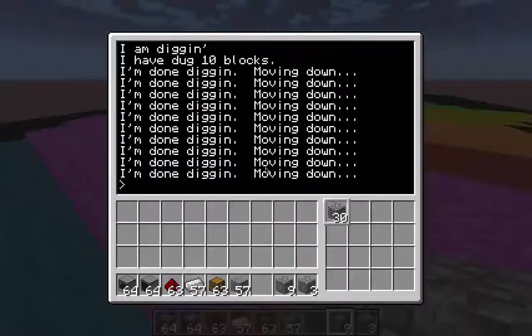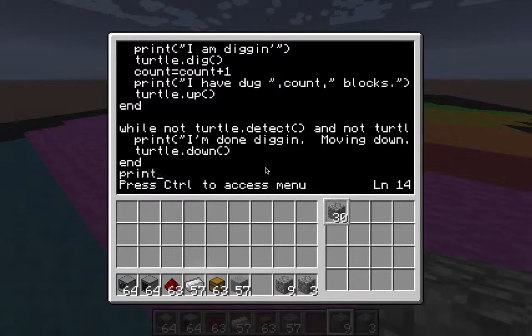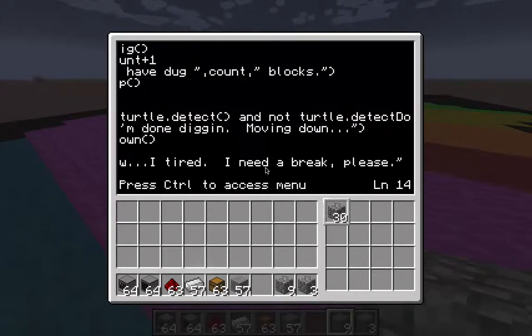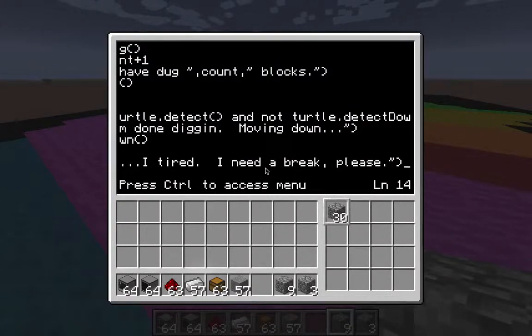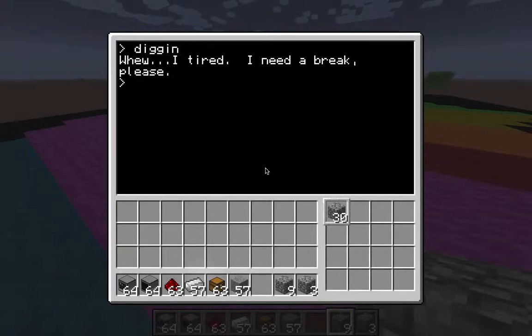One other thing we can do is once he is done with digging, come to the very bottom and when he's done we can just say 'Phew, I'm tired. I need a break, please.' So once he's done — control, save it, control, exit. Now watch — there's not going to be anything there, so what's he going to do? 'Phew, I'm tired. I need a break, please.' And he's done.